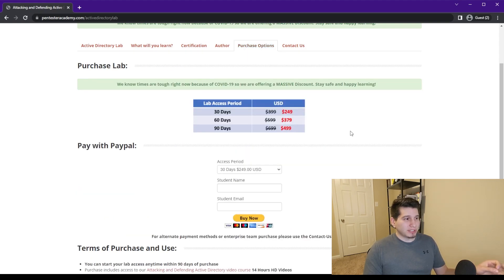The purchase options are 30-day, 60-day, and 90-day lab time, and you can take the exam at any point during that period — you don't have to wait the full duration.